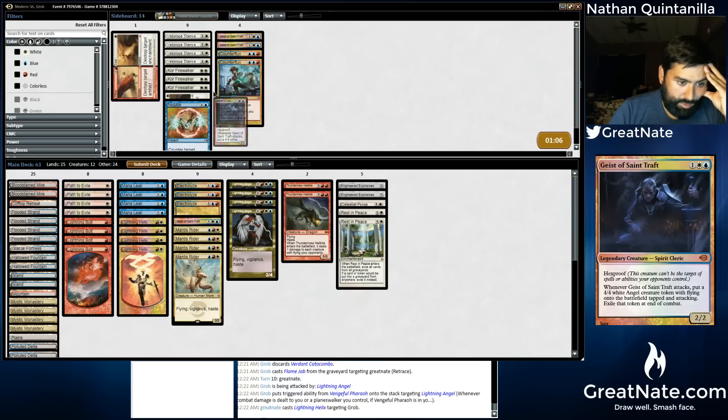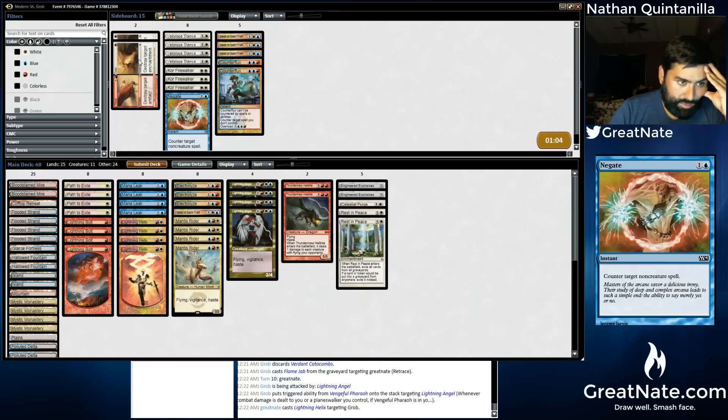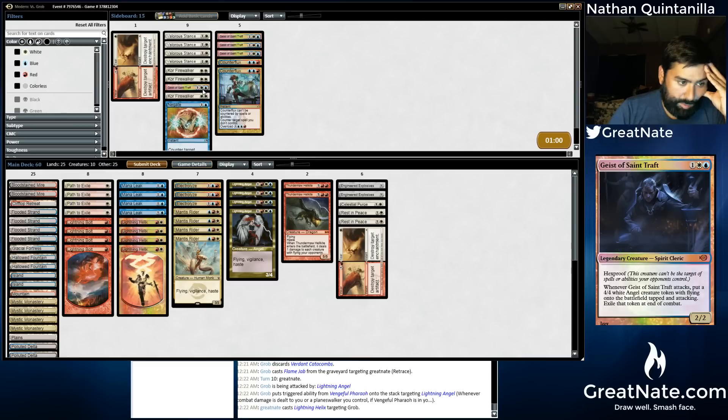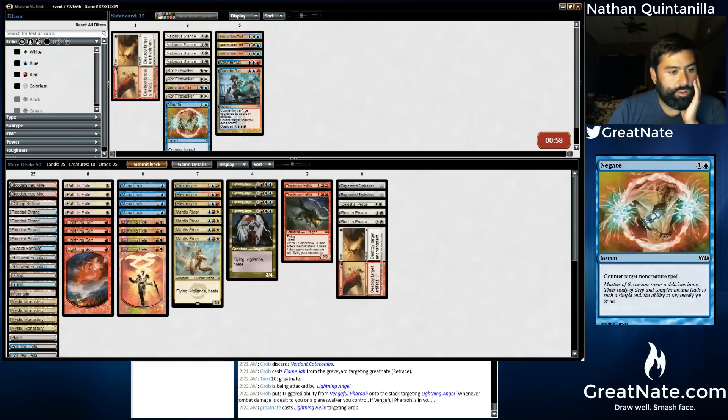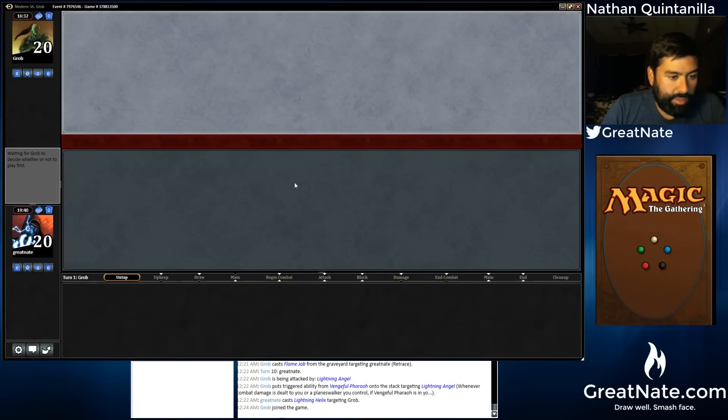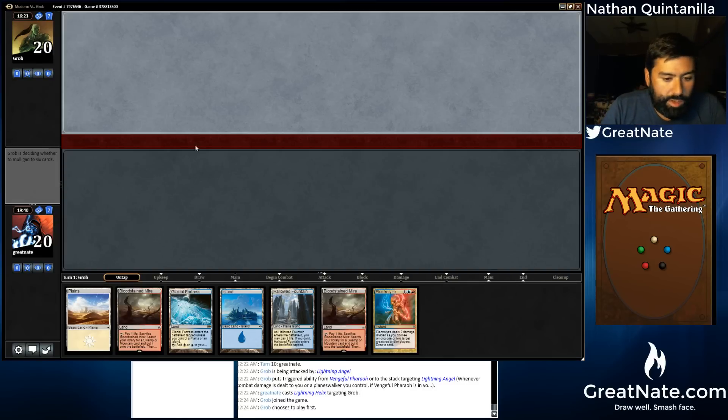Maybe we don't need that. I know that he's got to be playing that enchantment. We're just going to do this and give it a try. Our Geist flies — that's relevant. I'm going to assume he boarded in more creature removal though, so maybe we wanted to find more room for Geist.